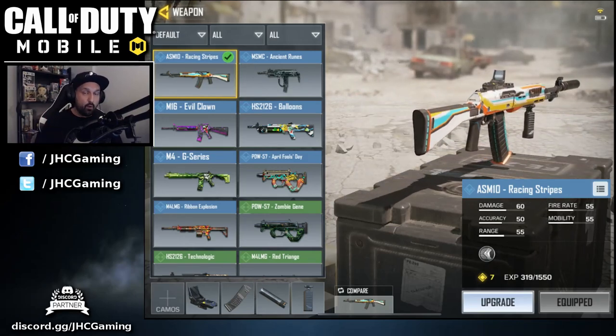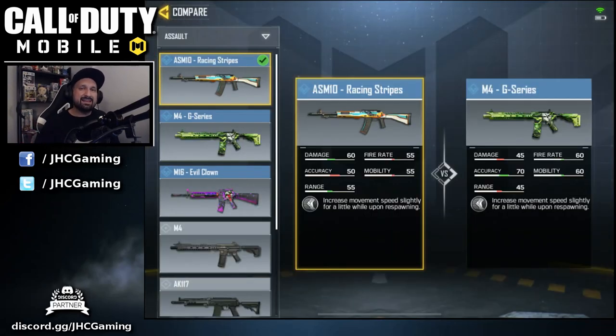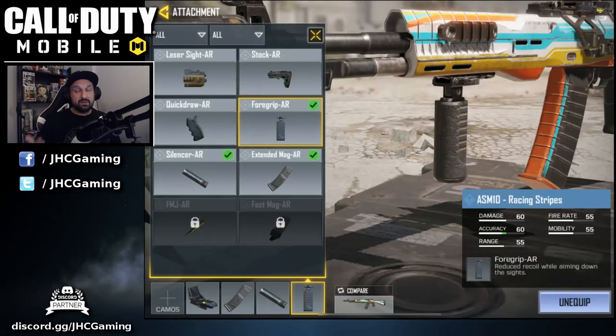We're gonna compare the ASM 10 stats with the M4, which is a pretty common AR in this game. The biggest difference is the damage and range — the ASM 10 has much more damage per bullet and a better range. You're gonna lose a little in fire rate, not a big difference, but you lose a lot in accuracy. The M4 is much more accurate, so I really recommend going with the foregrip on the ASM 10 to get some of that lost accuracy back.